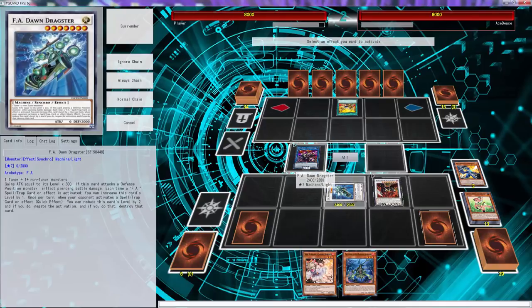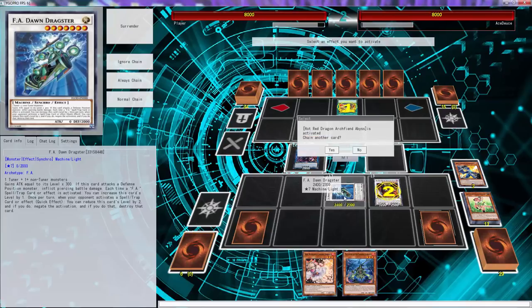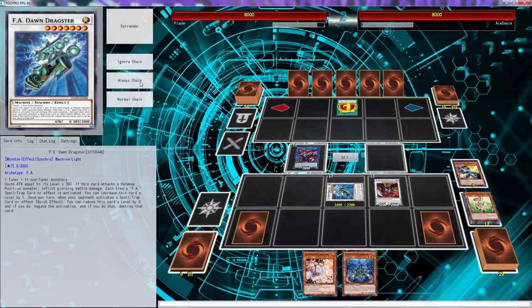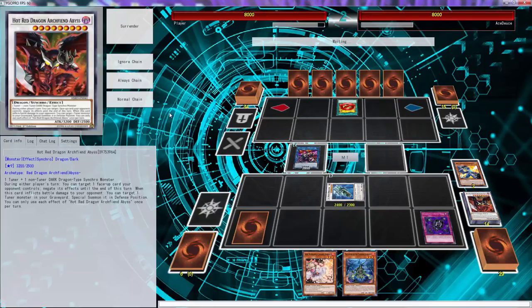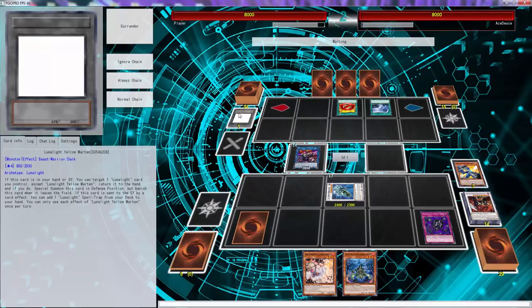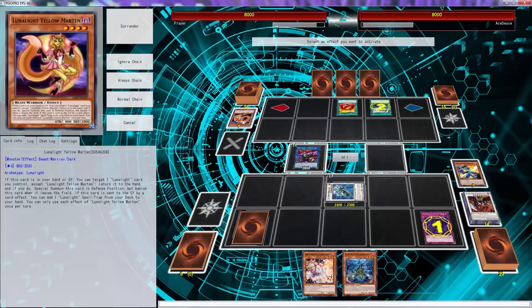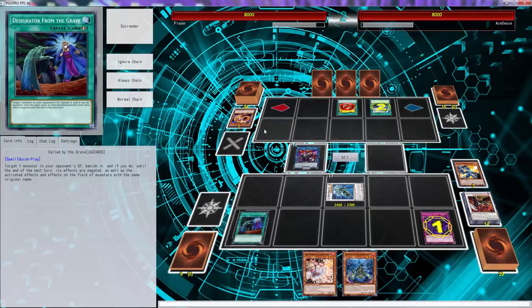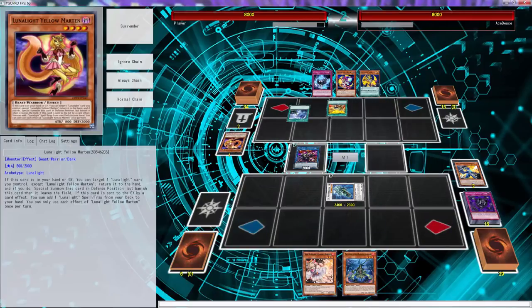Does this negate the activation? Yes it does. We'll negate that with Don Draxter so he's able to do more stuff. We'll just shotgun it, we'll call spells - he's playing Fire Fist. There's a Twin Twister, he's going to discard a monster. Oh, he's playing Luna Knights. Did we just shotgun it? That's actually pretty decent.